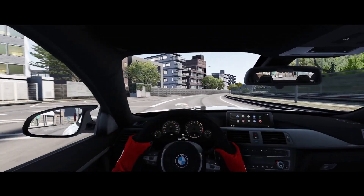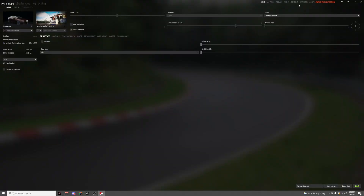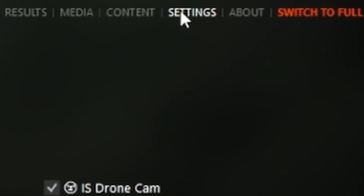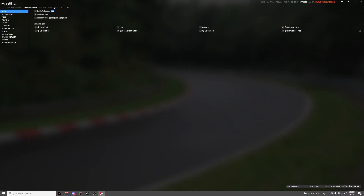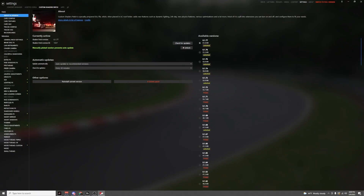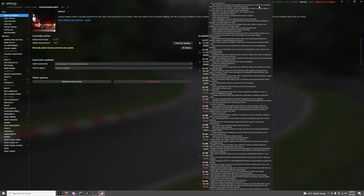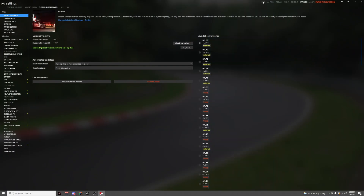I'm going to show you guys how to enable this with Soul — it's super simple. First thing you want to do is hit up your Settings in Assetto Corsa Content Manager, then head over to Custom Shaders Patch. It's right there at the top, the first thing that pops up. Go over there and select the most recent update — I think it's 1.77 — enable that, and you're done.